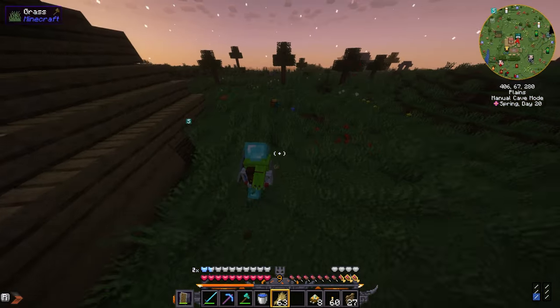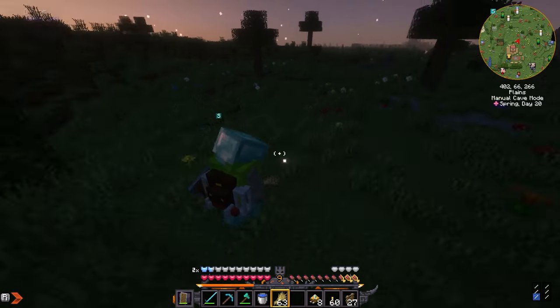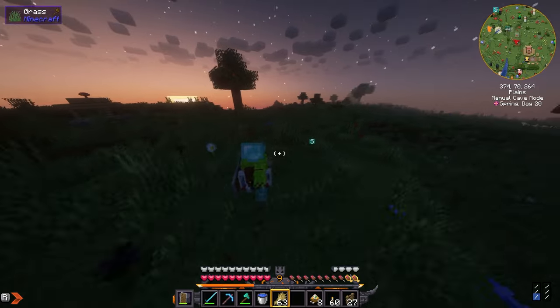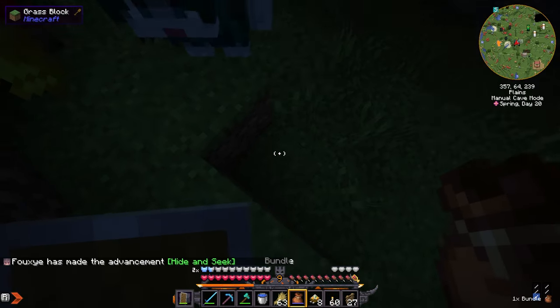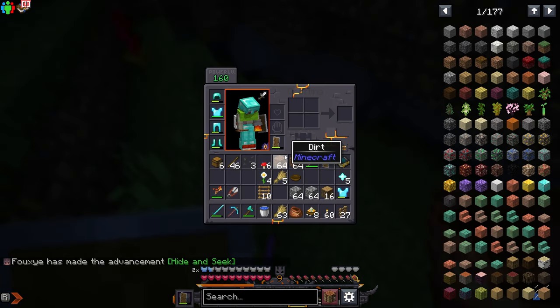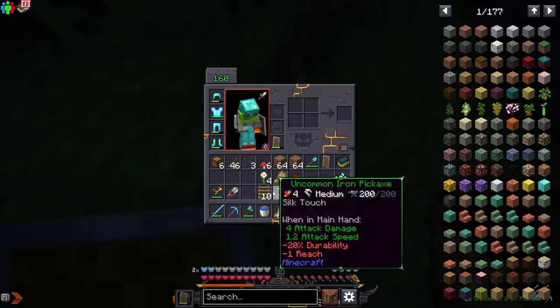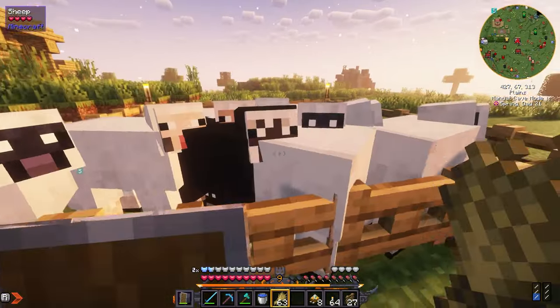I see him on my map — come here buddy, I got you. I need to find him one more time. He gave me a bundle with an iron pickaxe in it — oh, it's enchanted with Silk Touch. I'll take it! I've got a bunch of sheep inside my new pen now.